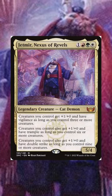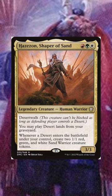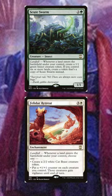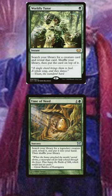Lastly, let's take the Craterhoof out of the command zone and put Hazazon, Shaper of Sand into it. Hazazon can not only create those nine creatures very quickly with landfall effects, but when we do get ready, Green has a ton of tutors to just slap Jet Mare onto the battlefield and end the game. Let me know if I convinced you to trade out those kill-on-sight commanders.